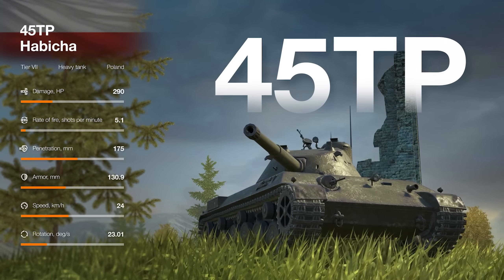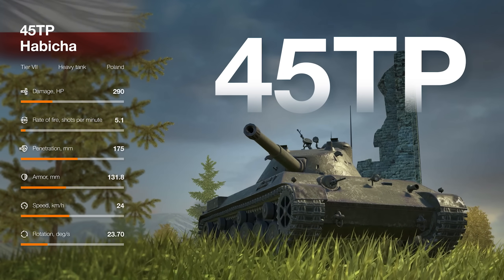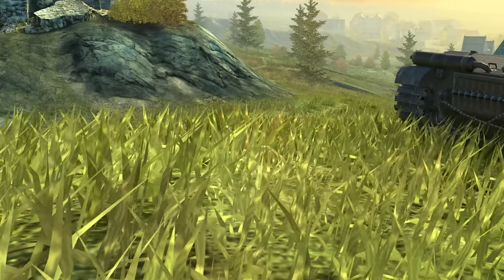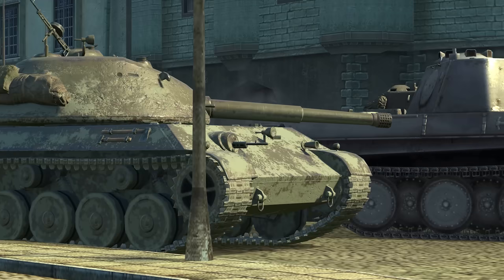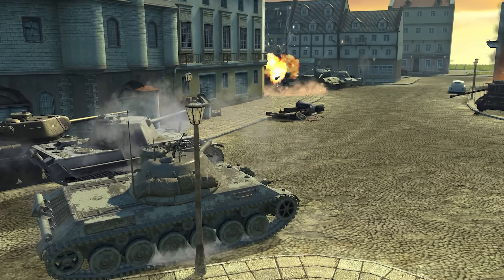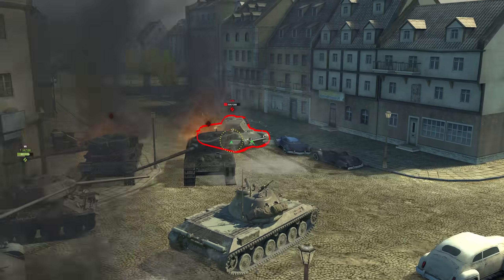At Tier VII, you'll find the 45TP Habiha. The tank is more dynamic with stronger armor and higher damage. The 45TP will perform well in offensives alongside other heavy tanks and reinforce medium tanks if necessary.